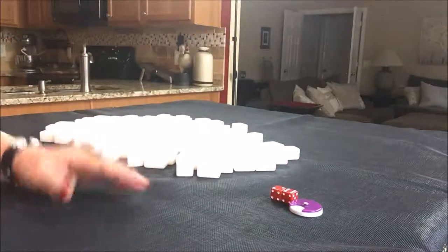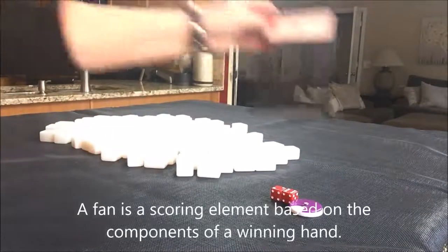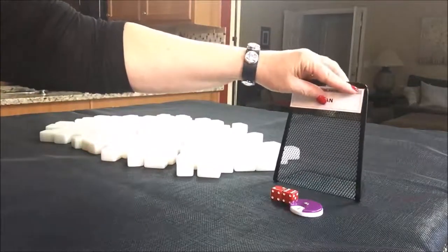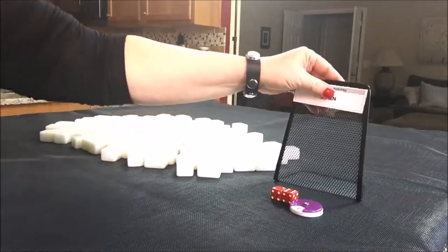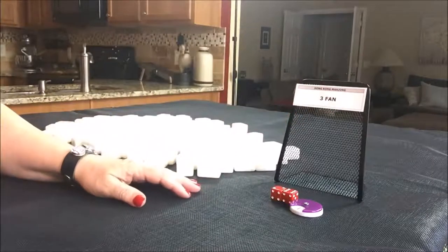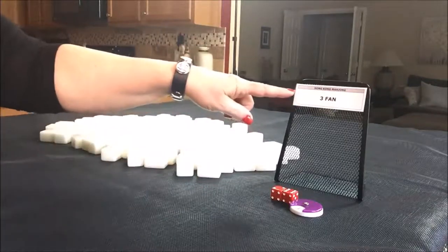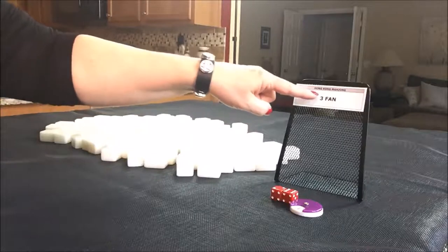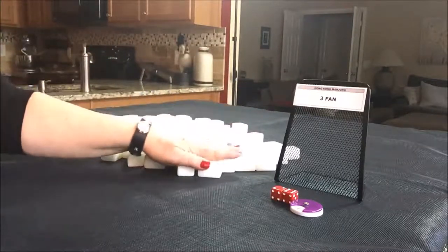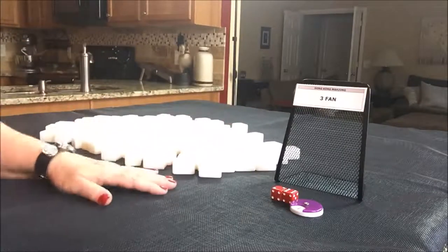We're going to say we have a three faan minimum. When you play at Mahjong tables sometimes there are tables with no minimum and people play chicken hands — zero point hands. Try to play at a table with eight points, which is a three faan hand. So we're going to do random pulls with a three faan minimum to get used to playing at an eight point table.